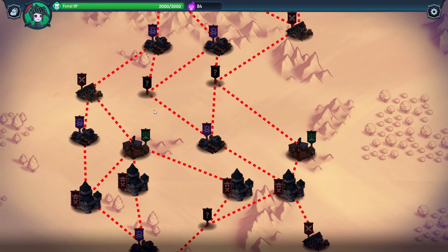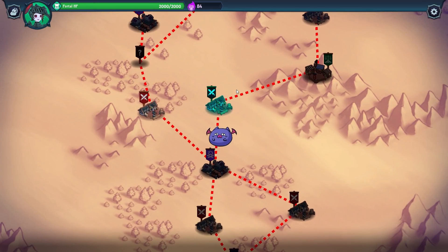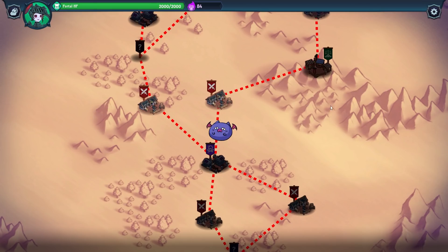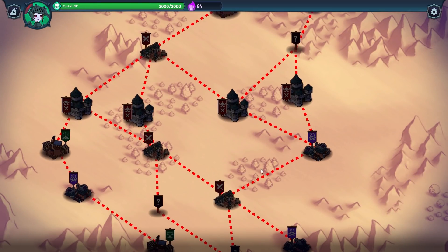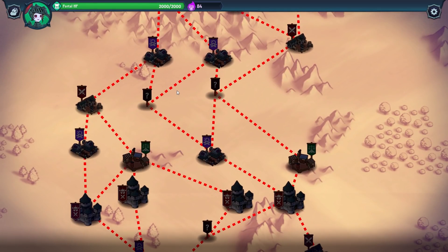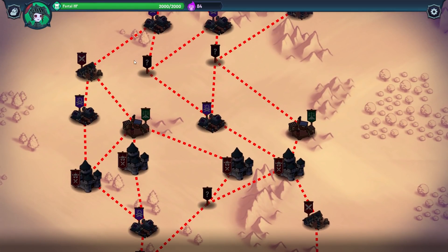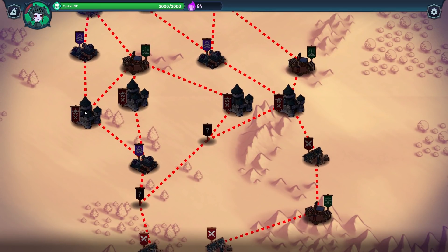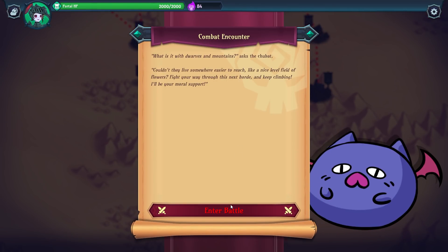Do we want to go to the shop? We haven't got many souls. You can buy new units at the shop. Going this route I'll hit a couple of rest sites, then the shop. I'm going to forego this shop to hit more rest sites and upgrade my cards a little bit more, then hit the shop ultimately — if we even get there given the time we have left for the recording.